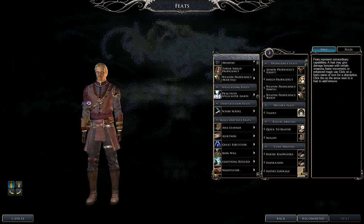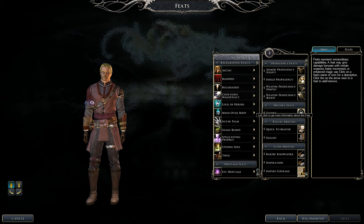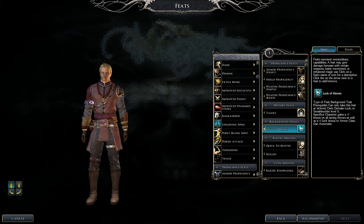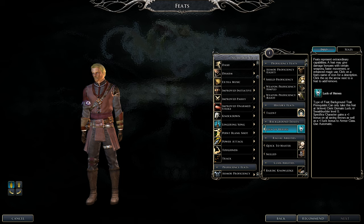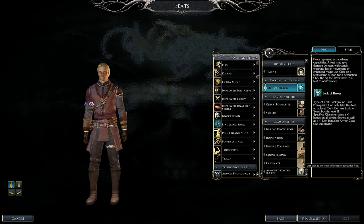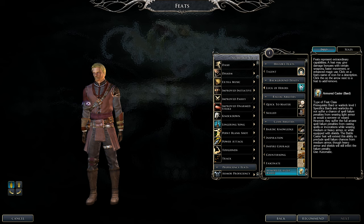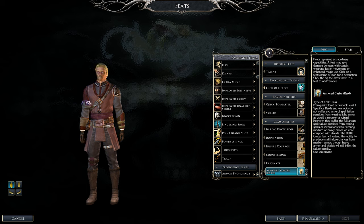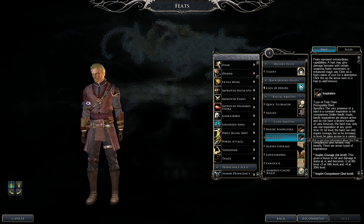For feats, at level one I'm selecting Luck of Heroes, which gives plus-one to all saving throws — Reflex, Fortitude, and Will — plus plus-one free AC. The other feat I'm picking is Iron Will. Also available is Armored Casting, so we can cast in light armor without penalty — we would be penalized for medium or heavy armor or a shield. There are bard songs too: Inspire Courage boosts attack, Countersong counters magic, Fascinate is crowd control, and Inspire is a general buff.